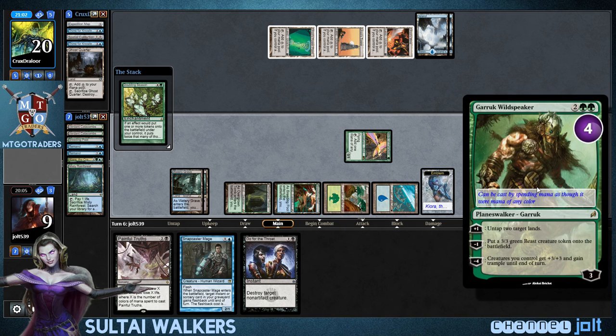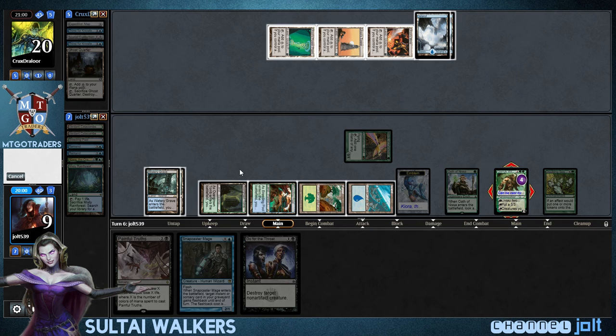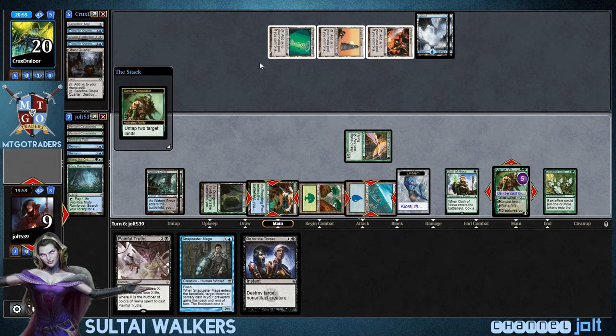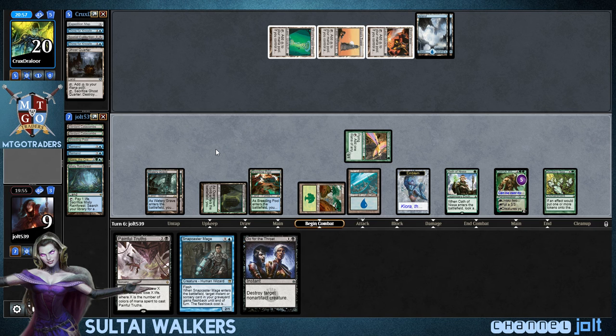Next turn we need to plus Garruk because we need to get into some — yeah, let's go and untap two lands. And now we do have Snapcaster Remand to stop that Platinum Angel one more time.